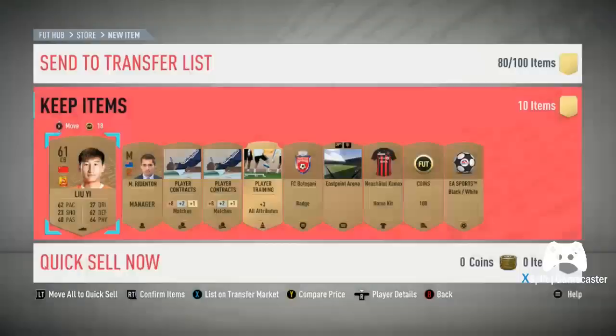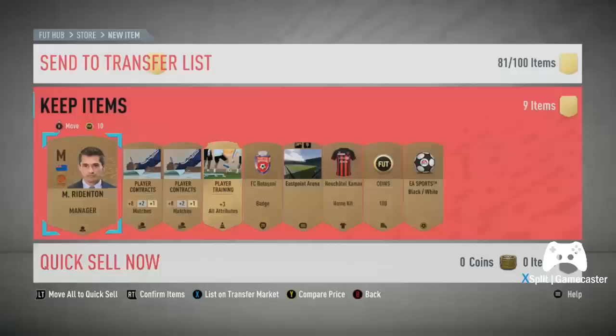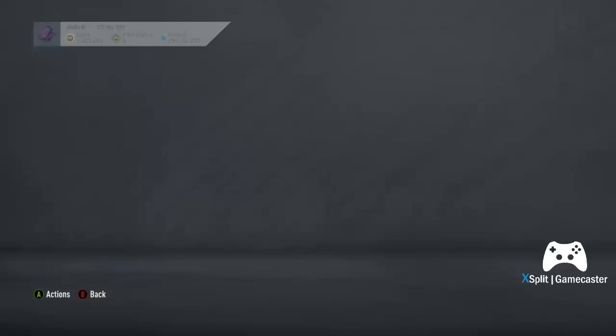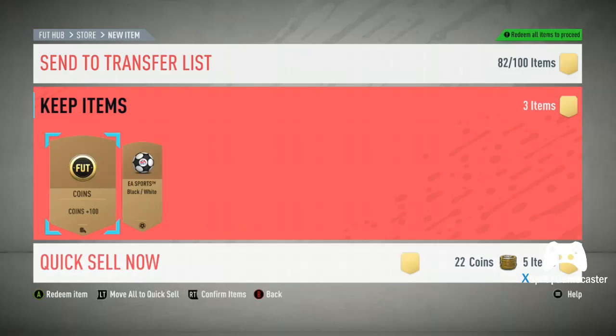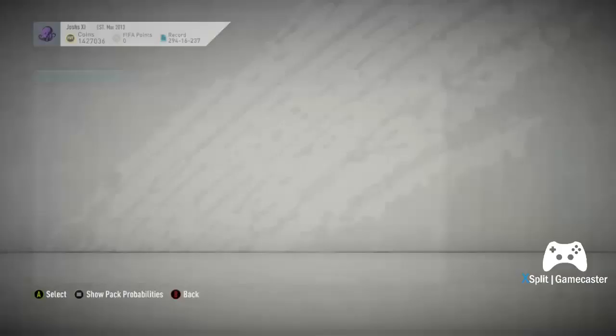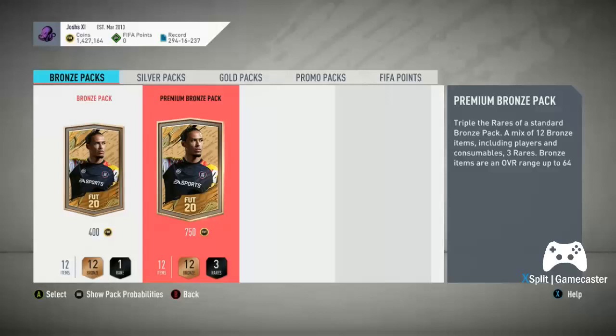He's worth about 300 coins — a nice little amount that guarantees profit off the pack. We discard these, list the player training card because it will definitely sell for 200 coins, and we've even got a coin unlock which helps even more. That is bronze method in essence — you keep repeating it, keep listing everything up until you feel you've got enough coins or you start to build your club.